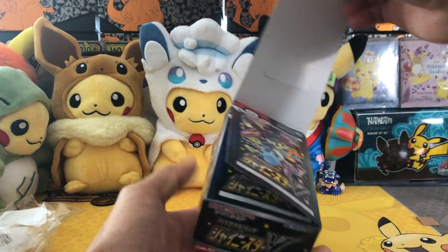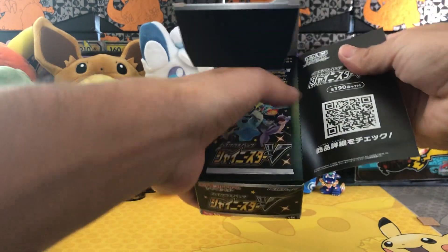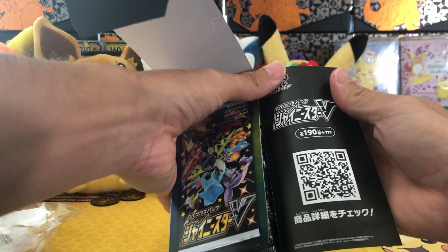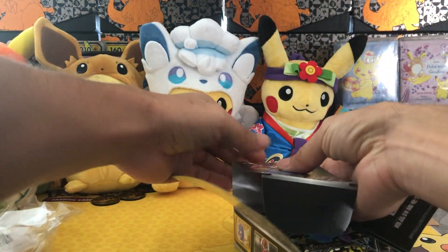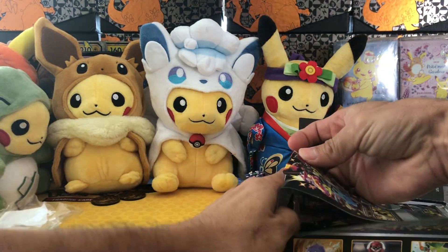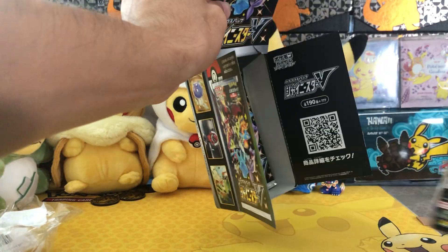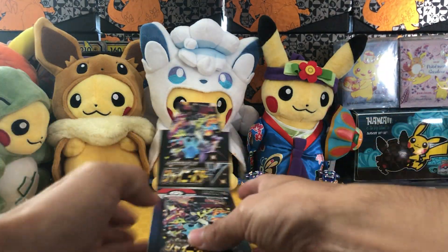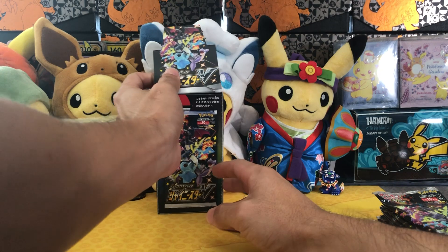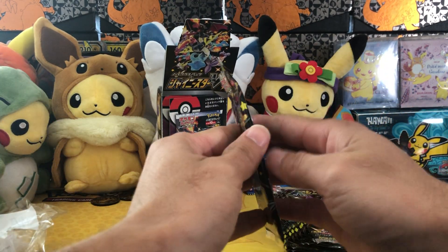It's double-locking — cool. And it opens up like that. It's got a QR code and everything. I'm going to perforate this. Take out the packs. Get the nice little box right here. Alright, let's get to it.